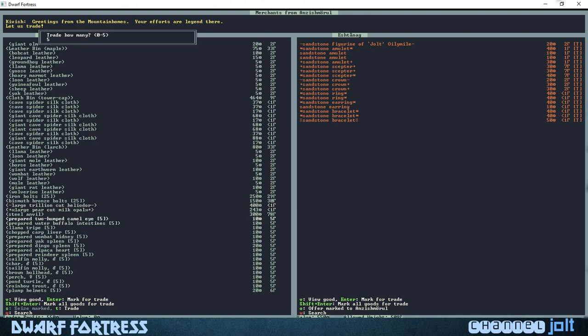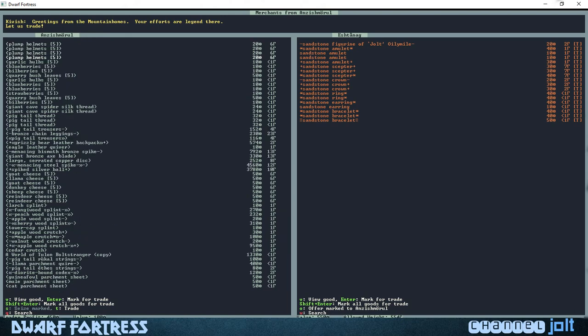Let's get the camel eye right there — trade for five of those. The way you switch between screens is the left and right keys. Let's go llama carp liver, dingo spleen, alpaca heart. Let's go some char fish, molly fish, bullhead fish, perch. Plump helmets, blueberries, bilberries, bush leaves, garlic bulbs.